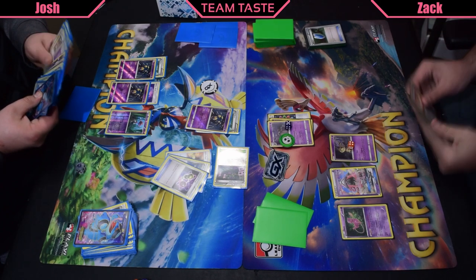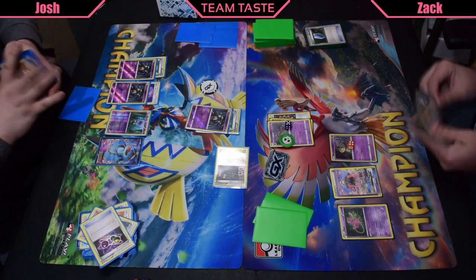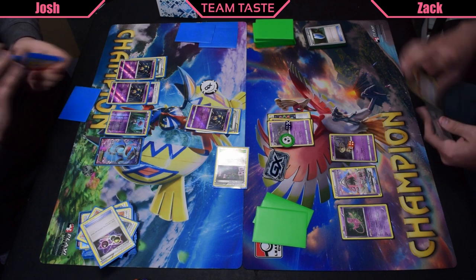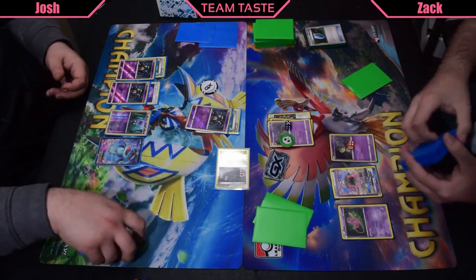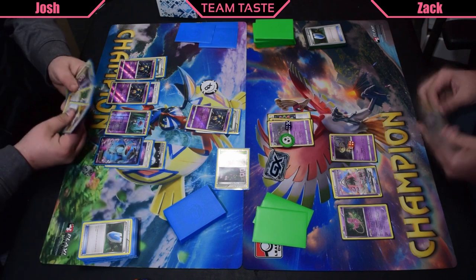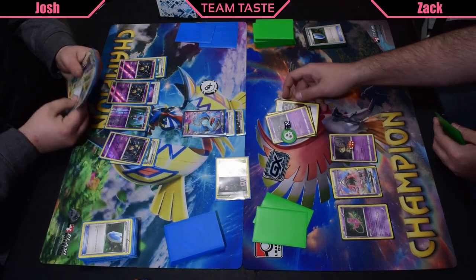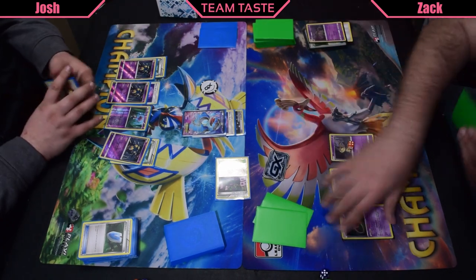Josh does find Verbank, puts the Verbank down, Ultra Balls for a Seismitoad. Looks like he has one card left in his hand — probably a Sycamore would be my guess. Yep, a VS Seeker — expanded, good card. Gonna get a fresh seven cards. Now Zach doesn't have any Trubishes down, which is not that great for him. Josh does find the Toad and Double Colorless — Quake Punch knocks out.